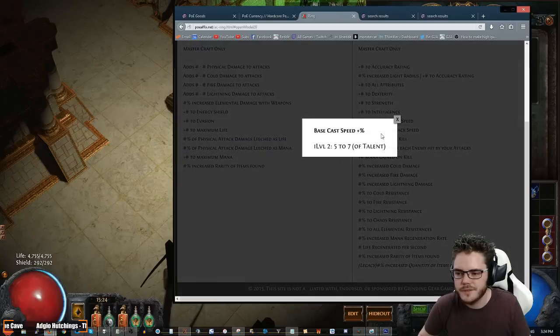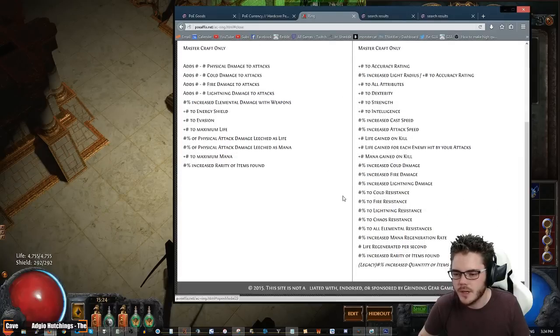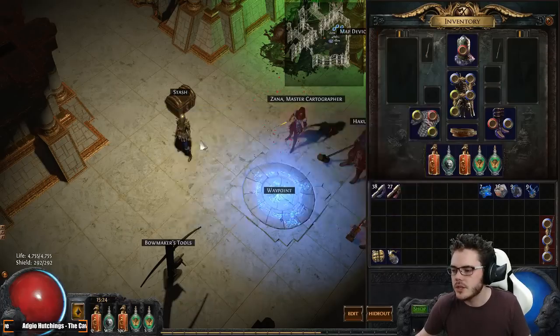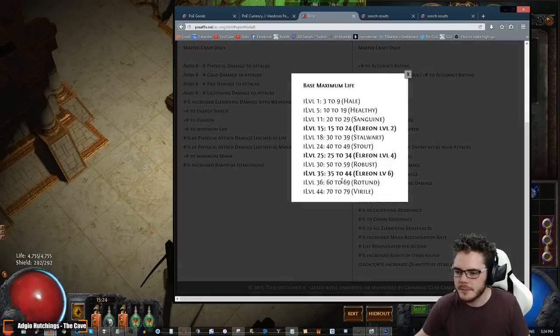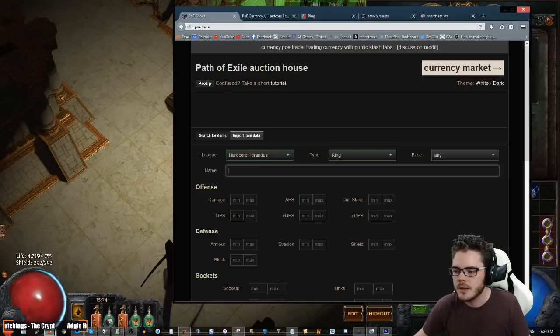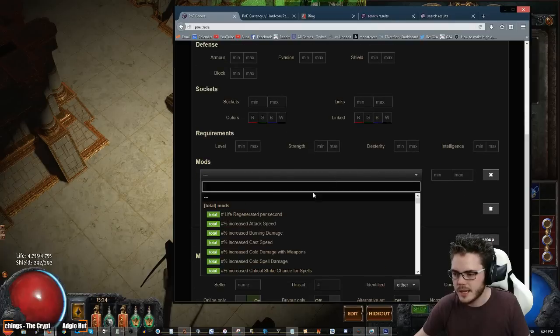Cast speed rolls five to seven — it's pretty low, like two passives worth of cast speed. It's nice to get if you can, but it's not a huge deal. Maximum life is pretty low on rings though — you're looking for something like 55 to 70. More with the 30 plus from the coral ring. If you add the coral ring bonus, you can get upwards of a hundred, and of course strength adds to that as well.